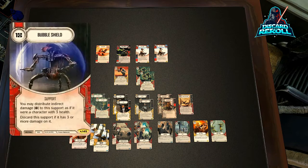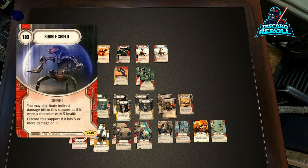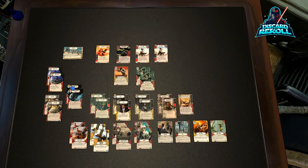We have Bubble Shield, which is kind of a cornerstone in any Aphra deck. You could play it, block up to three indirect damage and place it on the support — once it hits three, you discard it. There are cool ways to manipulate and heal your own characters as well as absorb indirect that you're dealing to yourself. In conjunction with Modular Frame, it brings our health up. We're sitting at a 31 health deck, so it's 34. Add another Modular Frame and you're sitting at 37 health in an Aphra deck. The Bubble Shields extend the life even more.